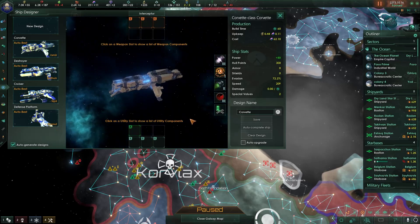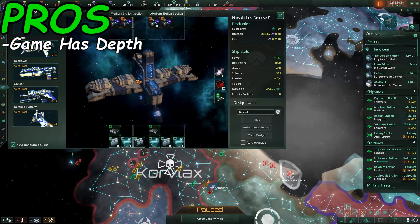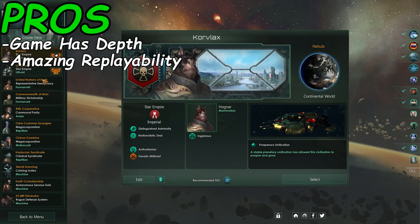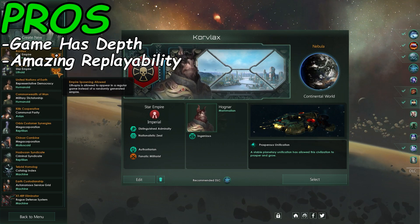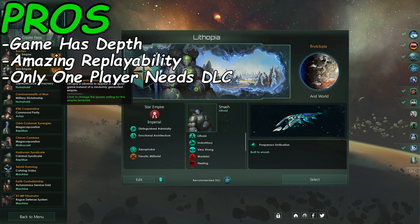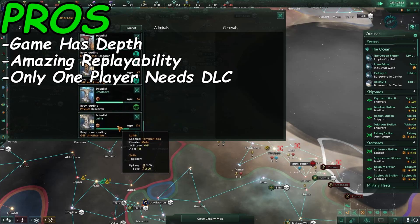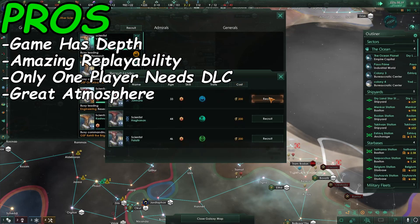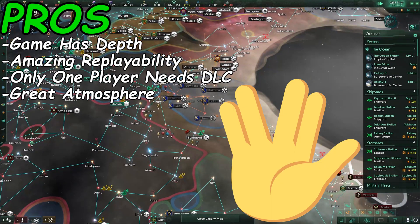Let's move over to the pros and cons section for the game. First off, the game has a very large amount of depth to it — it always feels like there's something more to learn, no matter how much you've played it, and to me that's a great thing. Secondly, the game has great replayability value. Aside from all the customization, it's really cool to come back to the game and be able to play against all your old empires while they're being controlled by AI. Next up, only one player needs the DLC, which is just a really nice feature. Finally, Stellaris just has a great atmosphere — it goes for a sci-fi universe feel, and oh boy, does it live long and prosper.